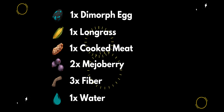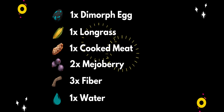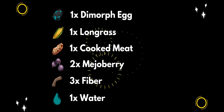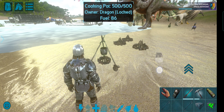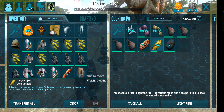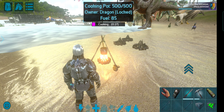Now we have the ingredients for the cooking part. This is also the water skin. In the ingredients, you can add the cooking pot and start it. Now we have a cooking pot, so in the cooking pot we add the ingredients and start the cooking pot.